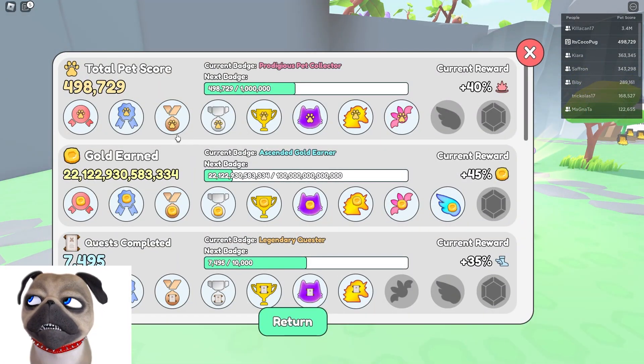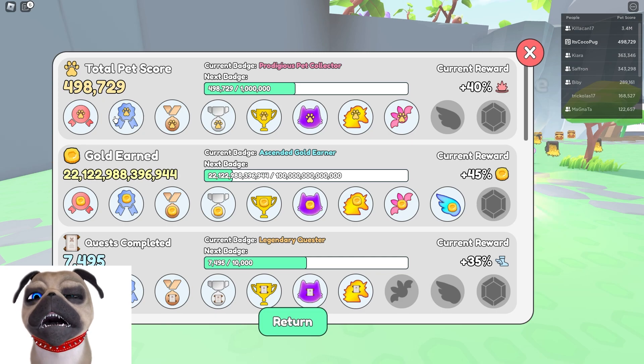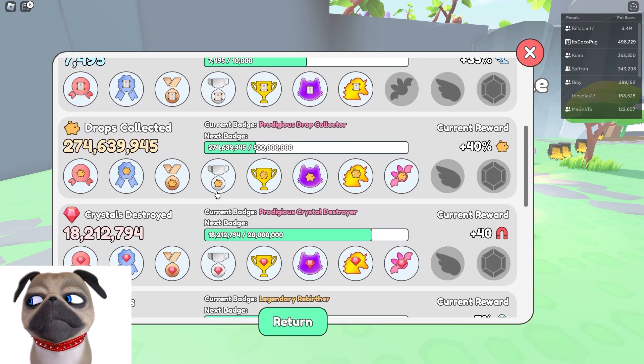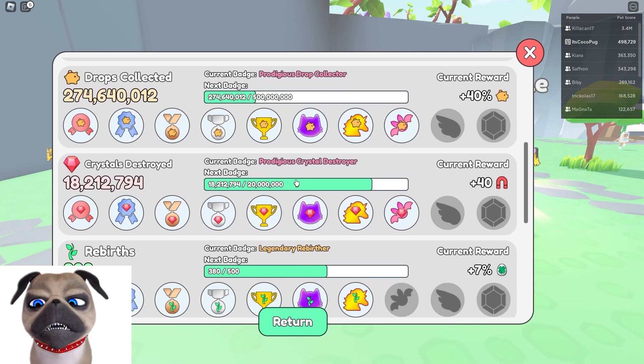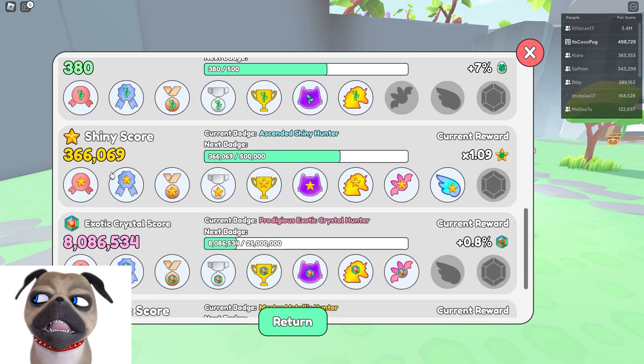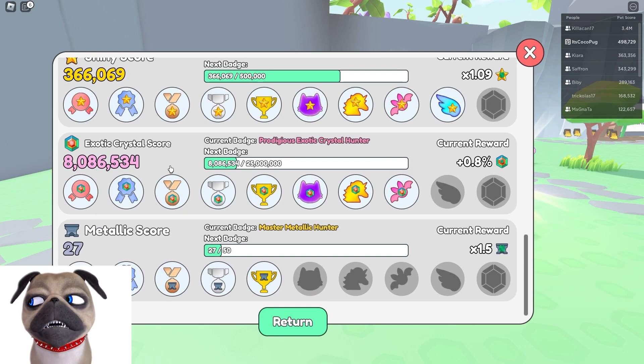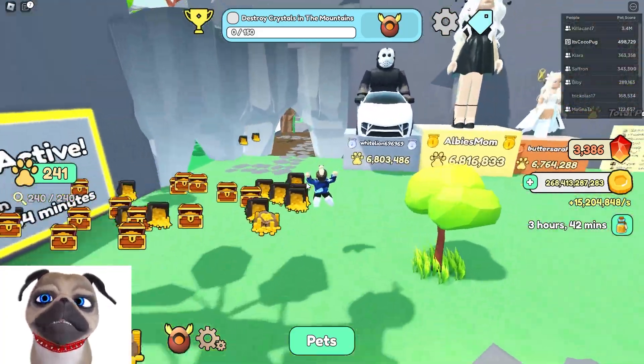Let's start here — our pet score is so close to half a million, can you imagine? Half a million, that would be crazy. Look at this, we're close to the Crystal Destroyed badge, and our Chinese score is 366,000. We are very close to the last trophy right here. We are at 8 million exotic crystal and we have 27 metallics now as well.